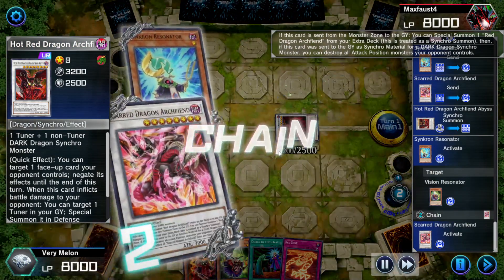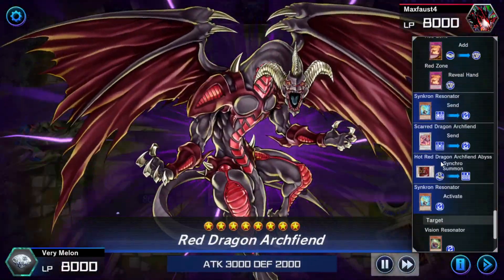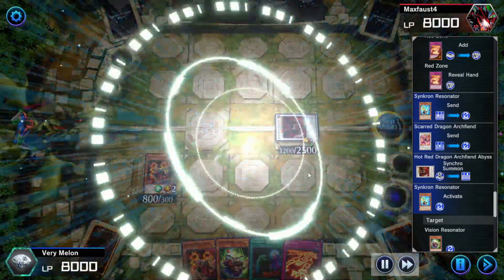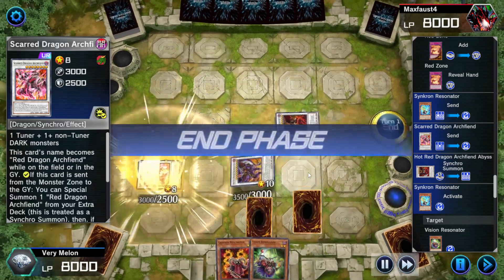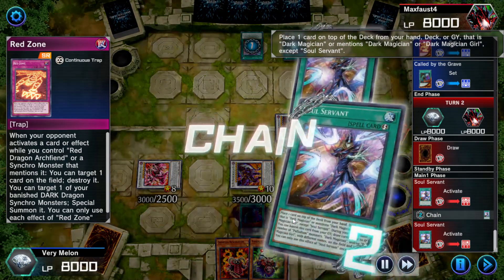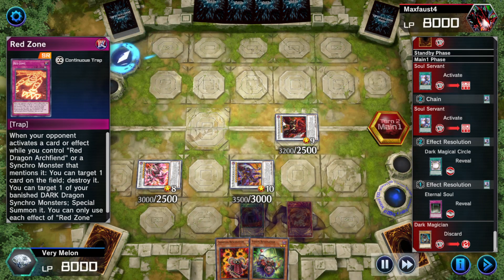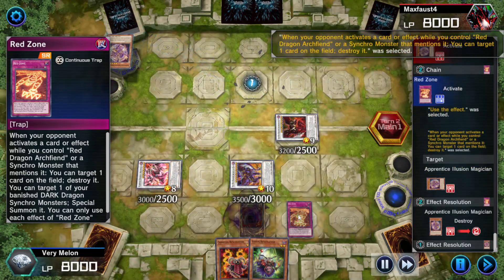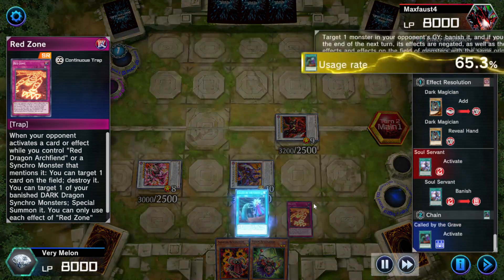Scarred Dragon Archfiend tunes with Synchron Resonator to get Hot Red Dragon Archfiend, but that also gives me a free Red Dragon Archfiend alongside Synchron Resonator's ability to restore Vision Resonator to my hand. Hot Red Dragon Archfiend is now in play. I discard Crimson Resonator to revive Scarred Dragon Archfiend. Then I set Red Zone, which I search for with Vision Resonator. This is the end board going first on turn one — these three in Defense Mode to protect them from Lightning Storm, and Red Zone to act as interruption to destroy one of your opponent's cards.